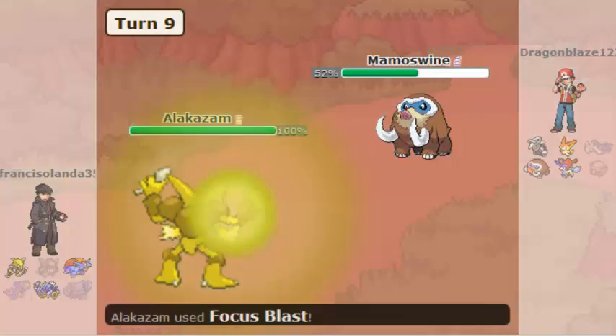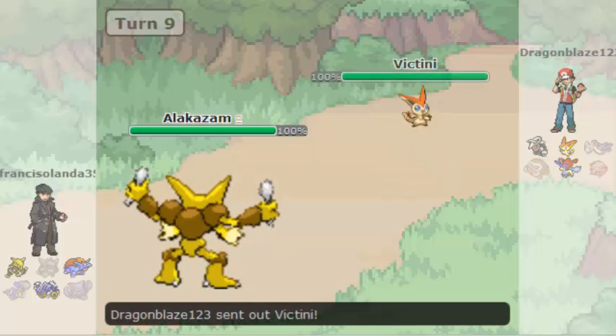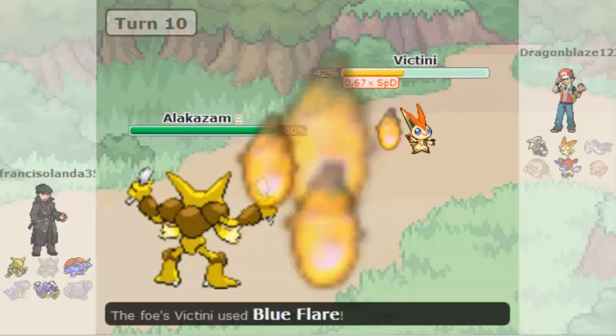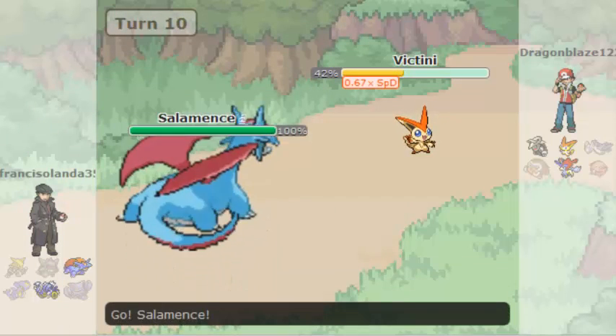Next one is Alakazam, and I used Focus Blast on him. The next one comes in and I used Shadow Ball, and a special defense drop, and some Blue Flare attack on Alakazam — that's a good one.